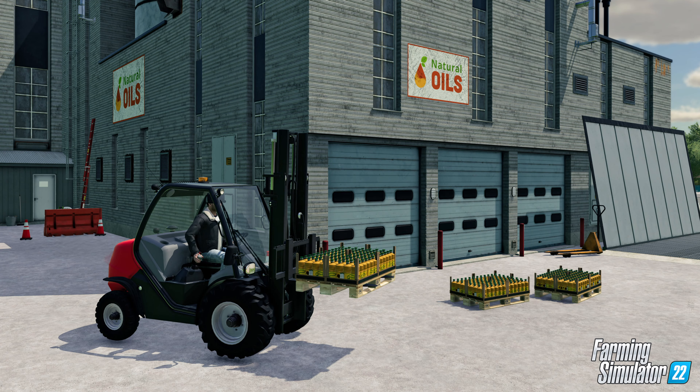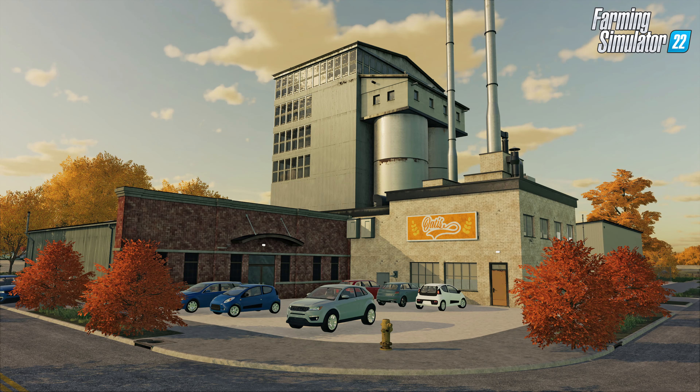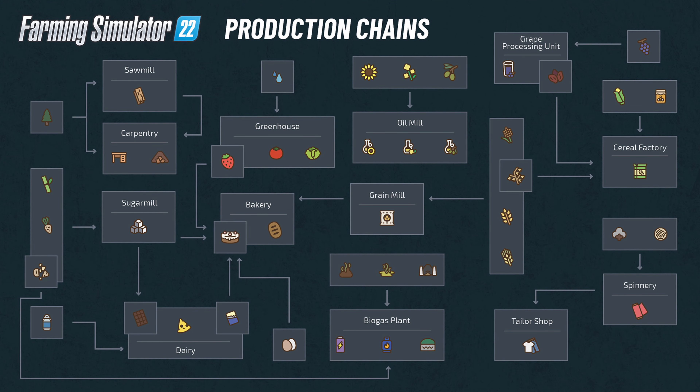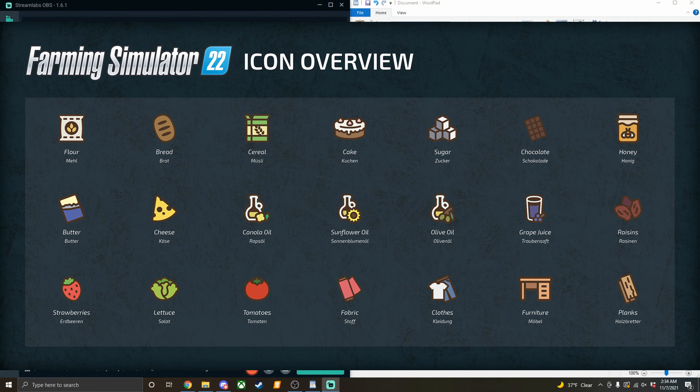So what is new exactly? There are a lot of new building types in FS22. While some are already placed on new maps and ready to take your goods for further processing, you can also build them yourself, making them your business and expanding your farming operation. Since the feature is still pretty much a work in progress, they didn't show us everything yet.